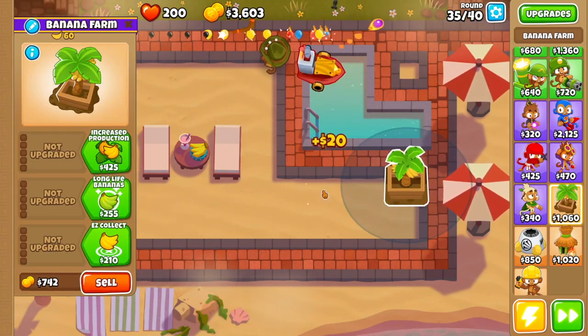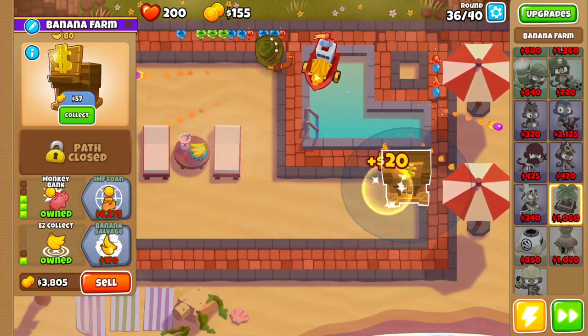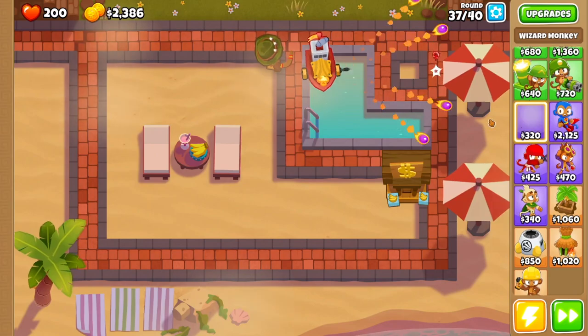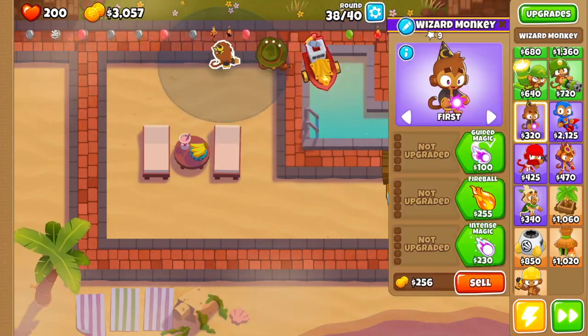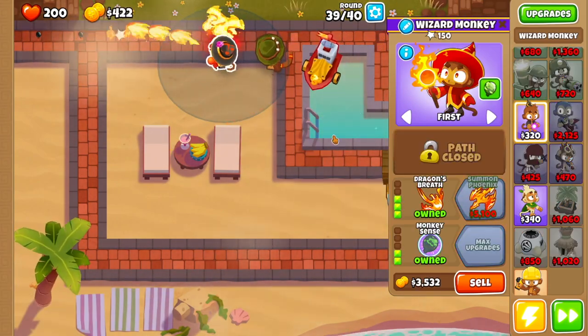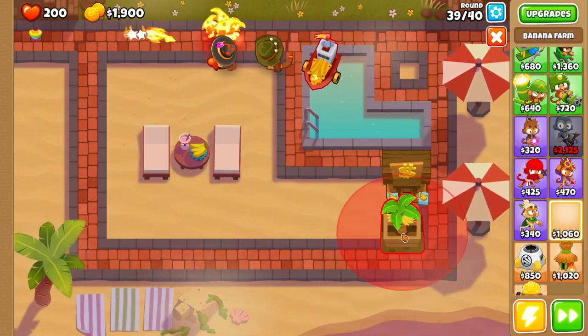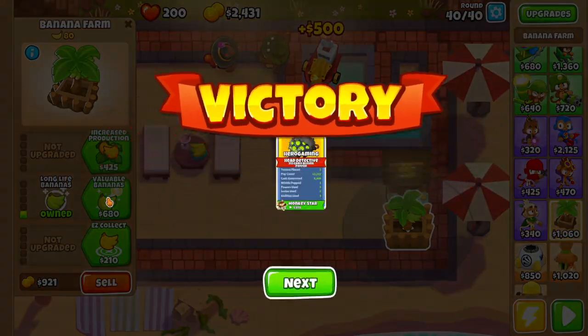Then we're gonna start getting ourselves banana farms. We're gonna drop the first one right here. What we're gonna do with these is get long life bananas, valuable bananas, monkey bank, easy collect, and banana salvage. Then we're going to drop a wizard monkey right over here. For this wizard monkey we're gonna get intense magic, monkey sense, fireball, wall of fire, and dragon's breath.